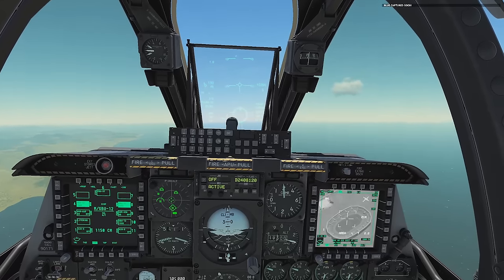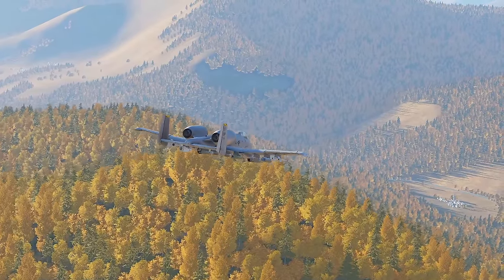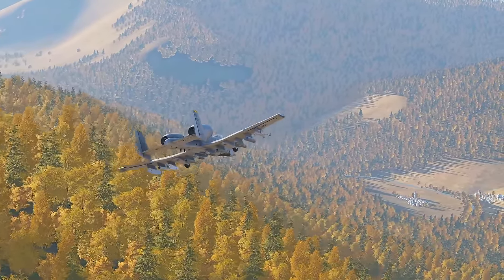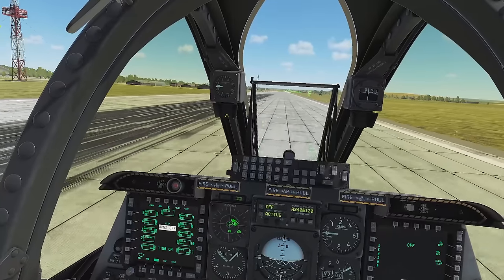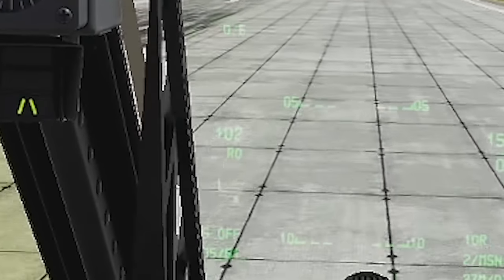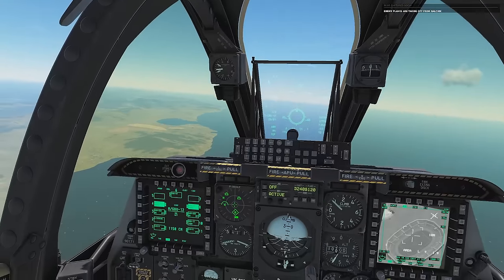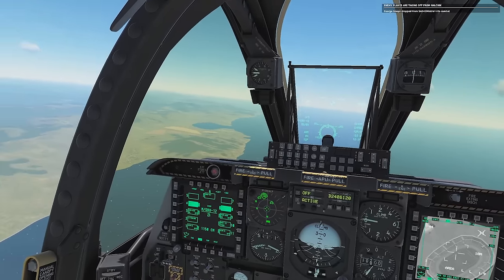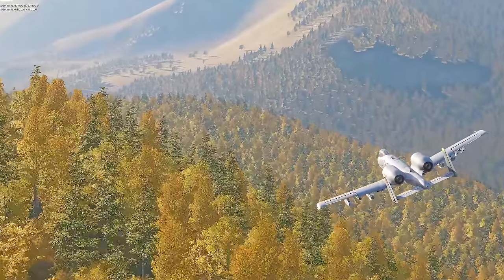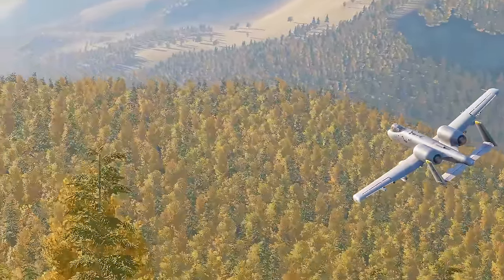Once we were in the plane, it is a very slow process. First up, the startup is something like five minutes long — it's a gruesome startup process. Once you're on the runway and you take off, you realize that you're taking off at about one-third the knots that you would take off an F-18 at. You also realize that this thing flies a little bit slower than a P-51 Mustang from World War II.